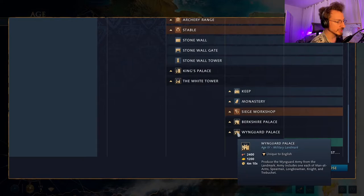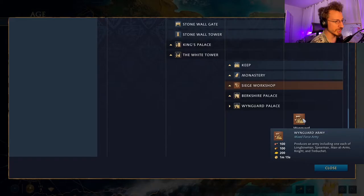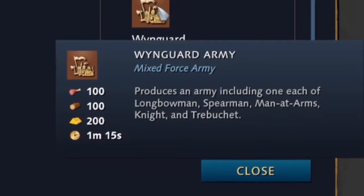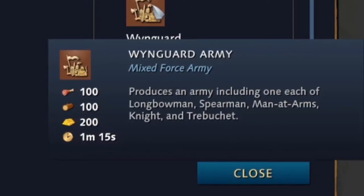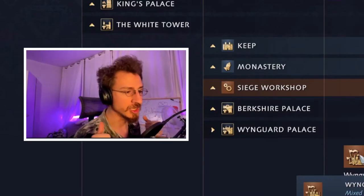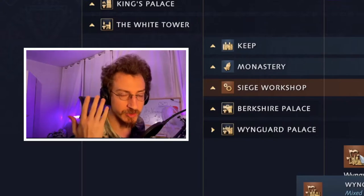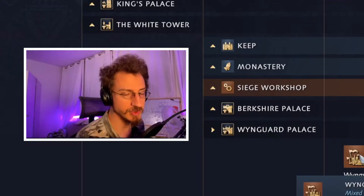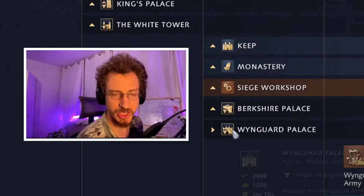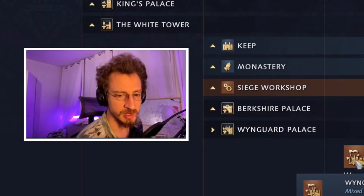Or the Wynguard Palace, a unique army recruitment building that lets you recruit the Wynguard Army — a unit costing 100 food, 100 wood, and 200 gold, slow to produce at 1 minute 15 seconds, but producing in a single batch: one Longbowman, one Spearman, one Man-at-Arms, one Knight, and one Trebuchet. It's a great deal for unit production, but situational — do you need a stronger castle, or can you afford to slowly build a lot more units?